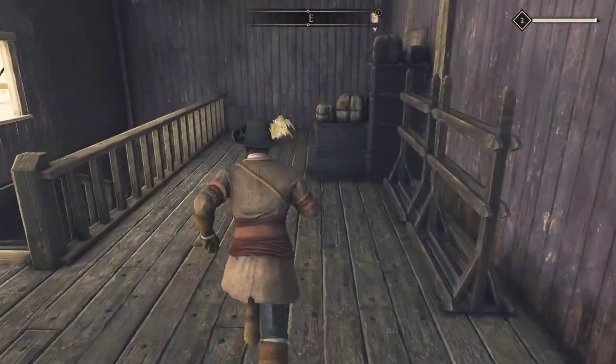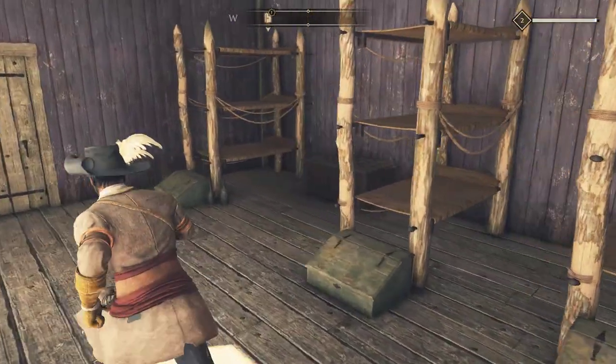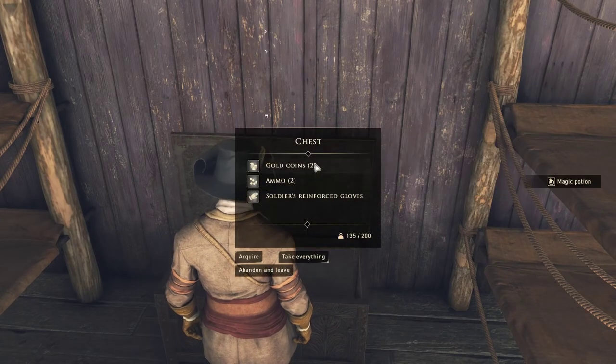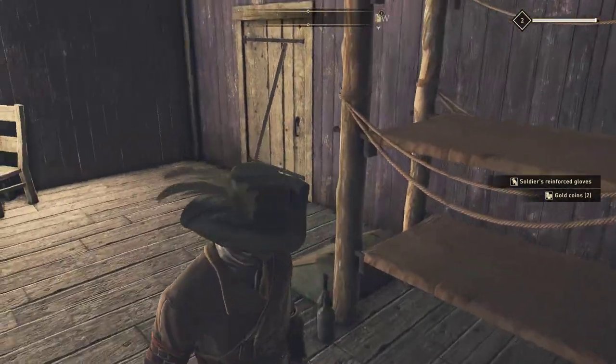There is one more chest you can lockpick, which is in here — it's actually over here to the right. If you open this one up, we're lockpicking again. There's really just ammo and some lower quality stuff and some gold.